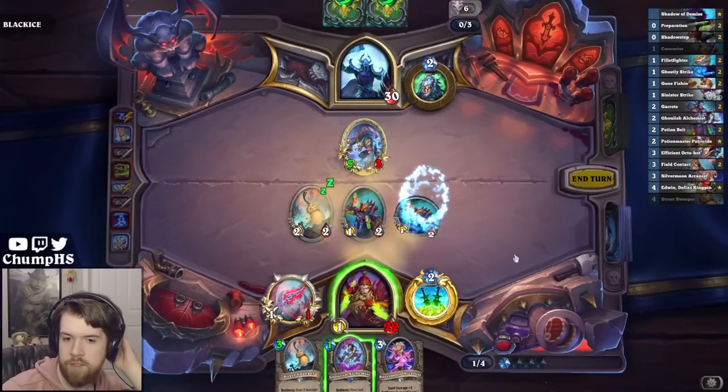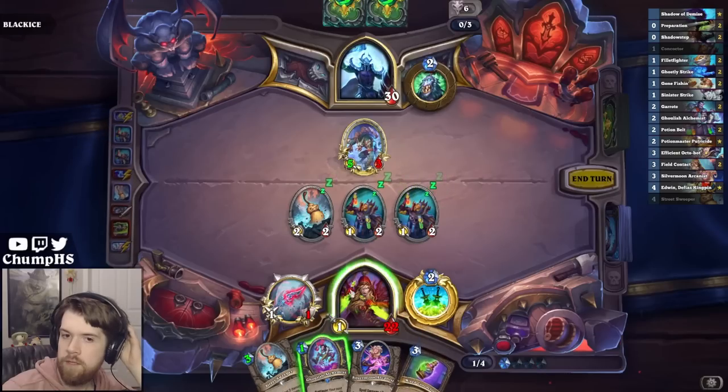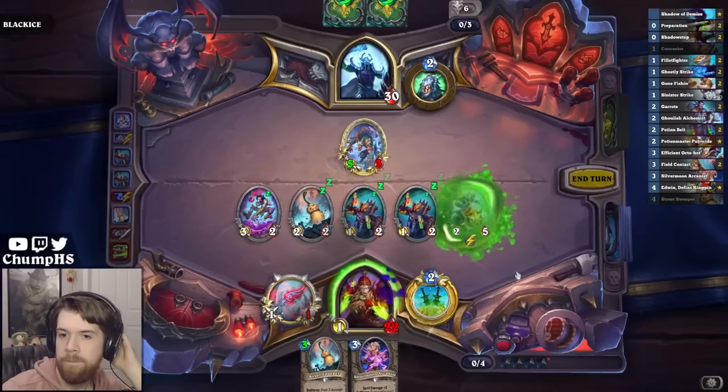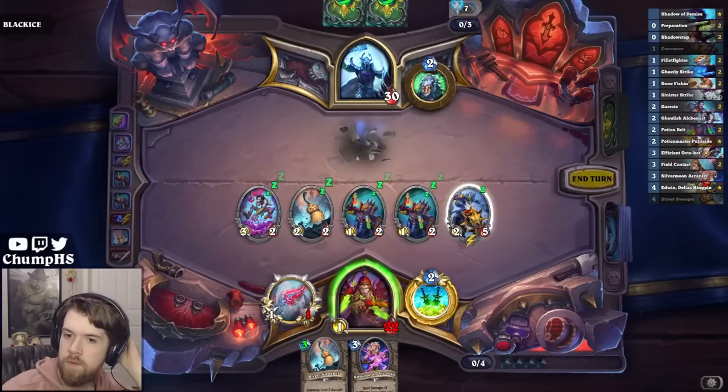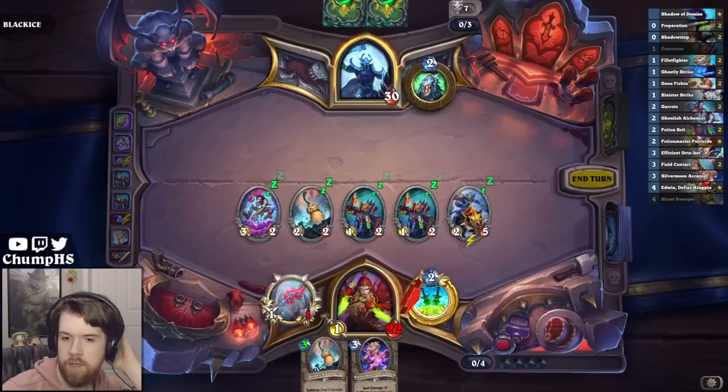I just need a good concoction here. Destroy a minion — I'll take it. What on earth do you do? Honorable kill, summon a 2-2 with stealth. Here we go.